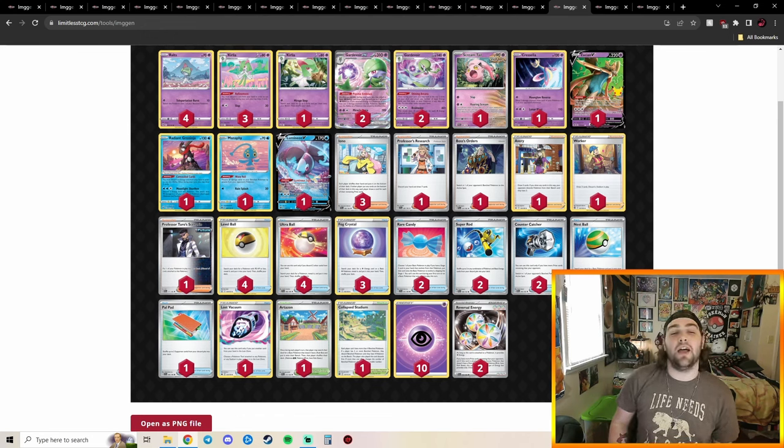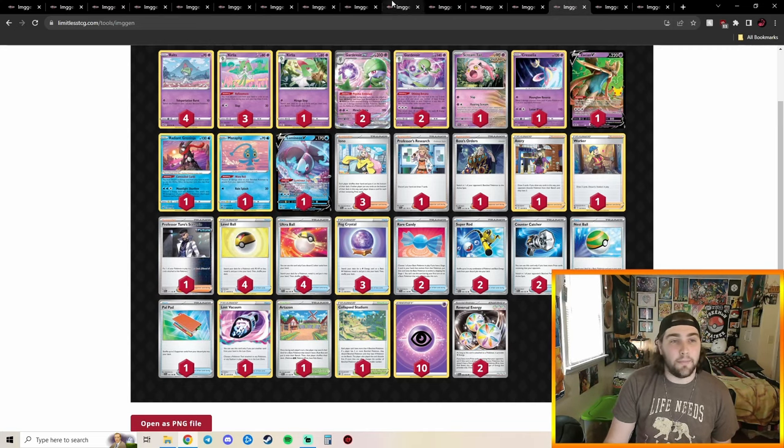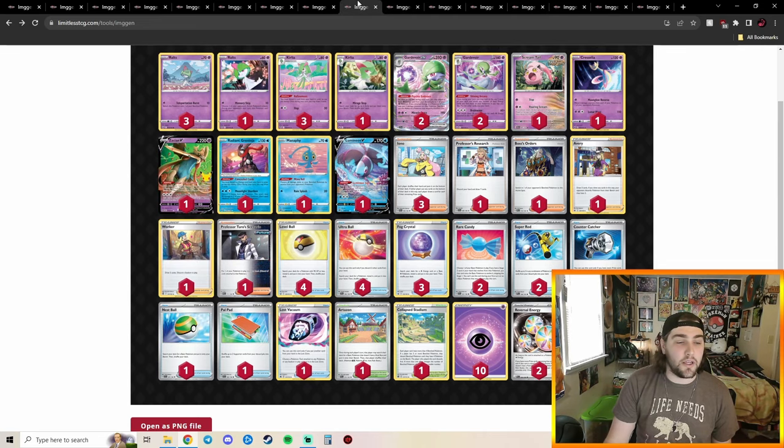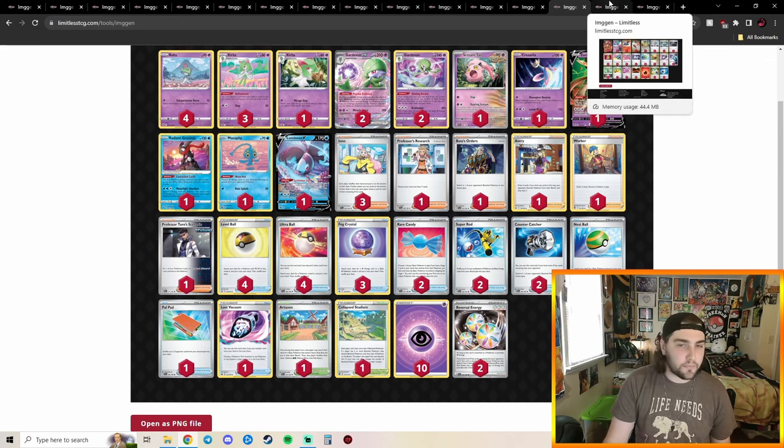In 3rd place we have another Gardevoir EX deck — almost the exact same list as 8th place, just a couple of cards switched around. Since we've already covered everything with Gardevoir, I won't spend more time on it. Gardevoir is positioned well, it was heavily represented, it was a safe pick — it grinds out games and takes Ws. That's just what Gardevoir does.